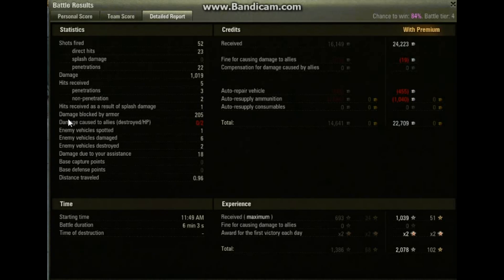We spotted one, damaged six, destroyed two — pretty happy with that, plus a tiny bit of assistance damage. For once in this tank we made some decent coin with a good profit. 693 XP was enough for Class 1, and I imagine around 800 XP will give you a mastery in this tank.